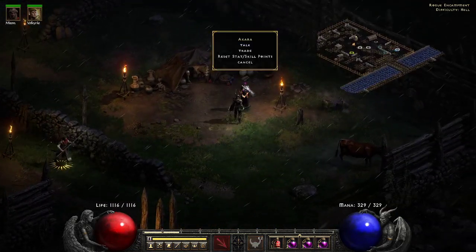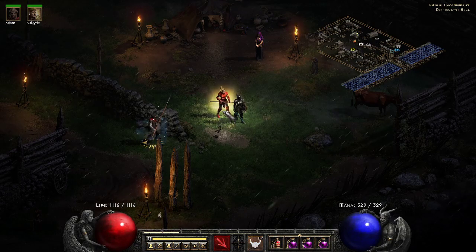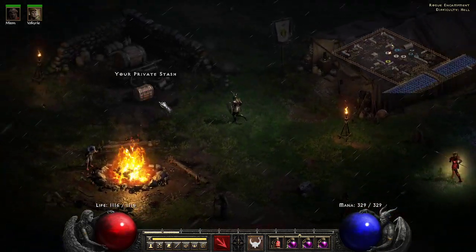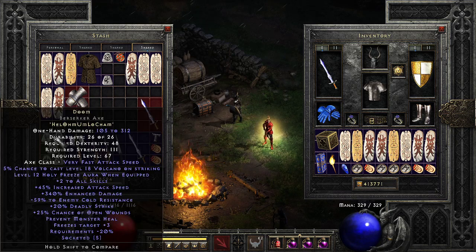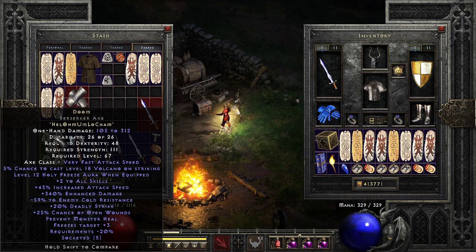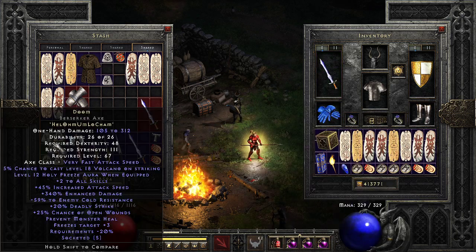I'm still theory-crafting this character — I can't say I have everything perfect yet. The red Valkyrie right here is the tankiest Valkyrie, so if you want someone who's not going to die to enemies, you want her. Her critical strike chance from the magic and passive tree doubles the physical damage of a crit. Grief has very little physical damage, but Doom has a ton.